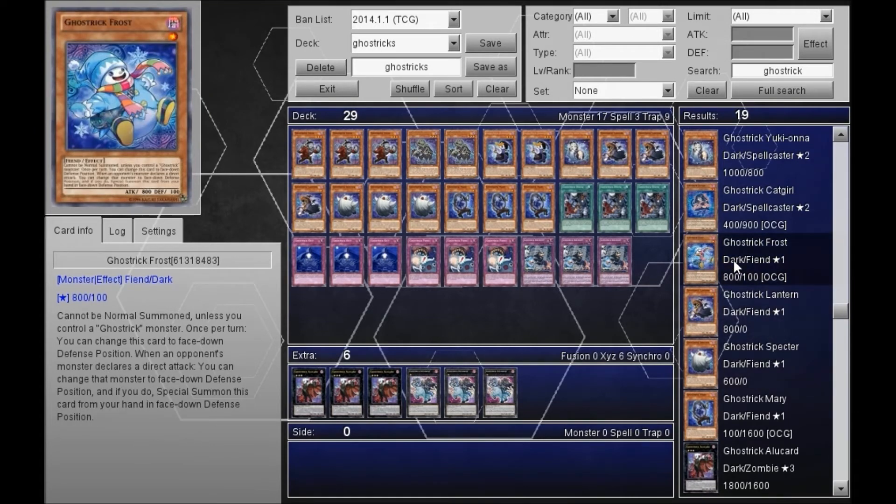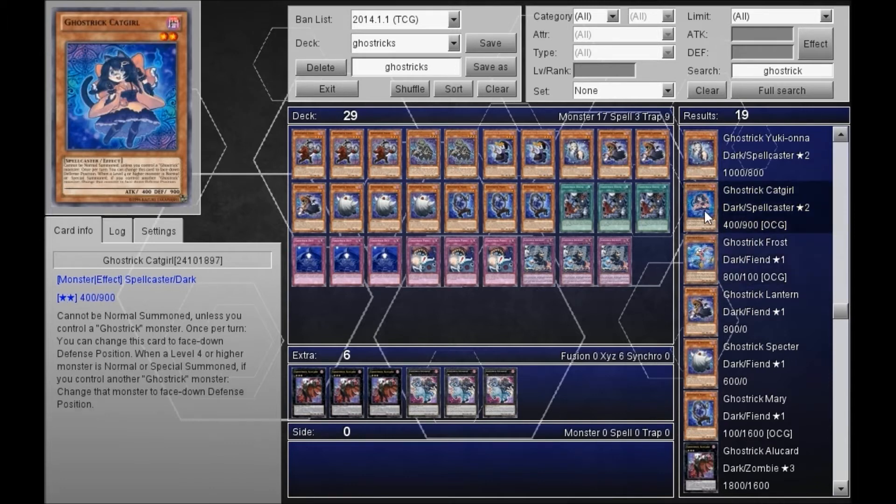Frost — when your opponent does things, you can change the position of one monster; it's a quick way of special summoning. And Cat Girl: when your opponent normal summons or special summons a level four or higher monster, if you control a Ghost Trick monster, you change that monster into face-down defense position. That's a really good tech card — just play one of that.